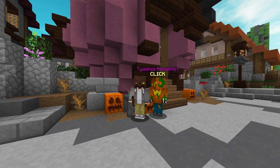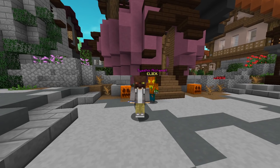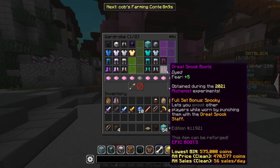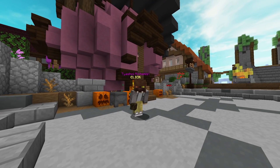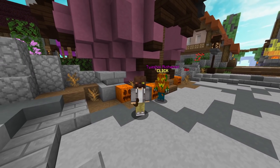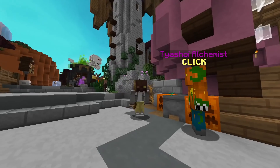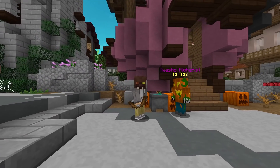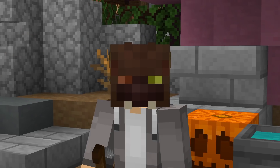Halloween is just around the corner and Hypixel Skyblock is slowly adding in some brand new changes for an upcoming Halloween event. Like in the last two days, we were able to earn the Great Spook Boots and the Great Spook Leggings by doing a couple of quests. But today, we are now able to earn the Great Spook Chestplate by giving Teshoi five Decayed Bats. So in today's video, I'm going to be showing you guys how to get five Decayed Bats and in turn, the brand new Spook Chestplate as well.